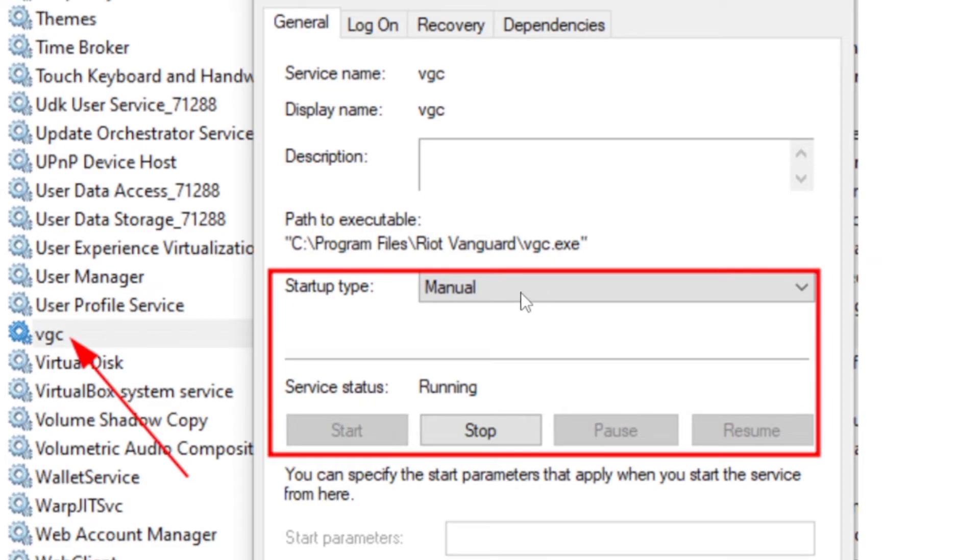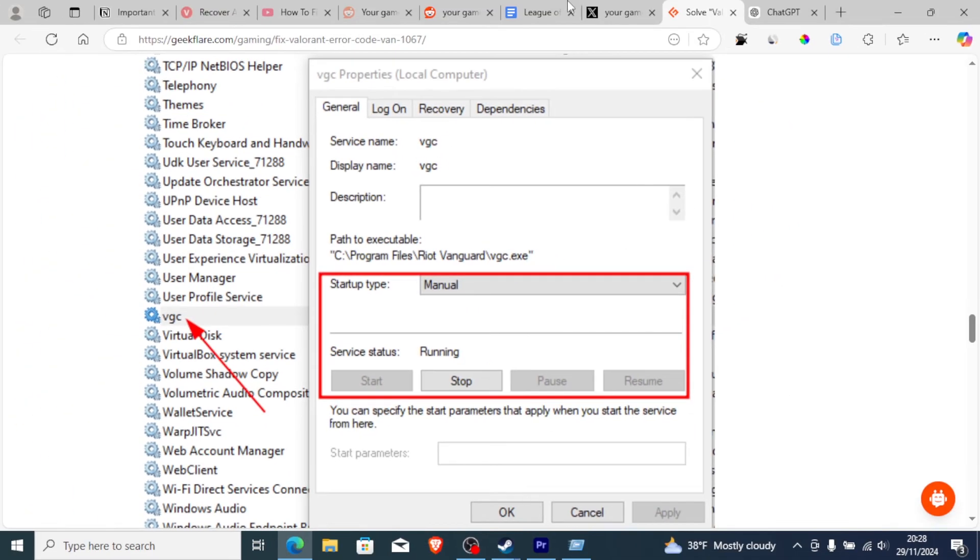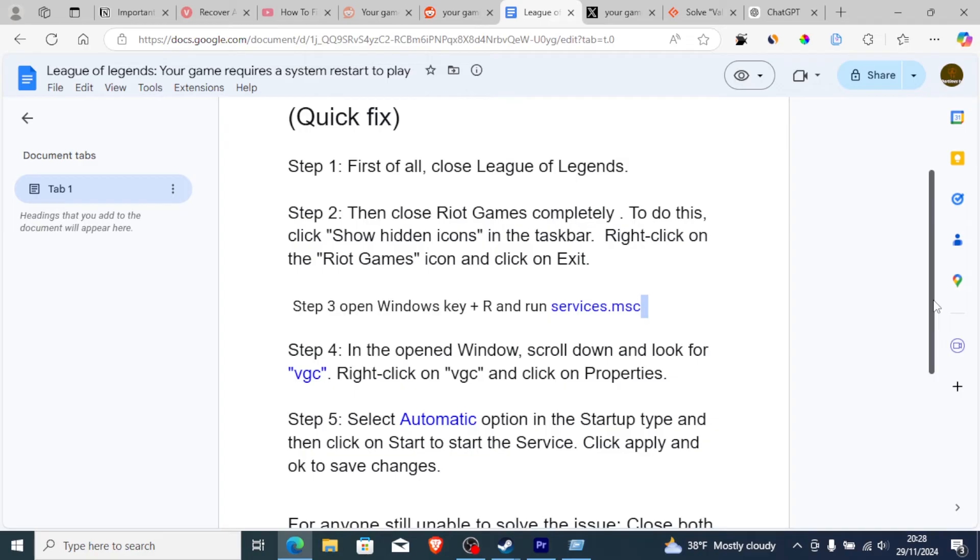Right-click on VGC and select Properties. On the startup type, select Automatic — not Manual. Then click Start. After clicking Start, click Apply and then click OK to save the changes.